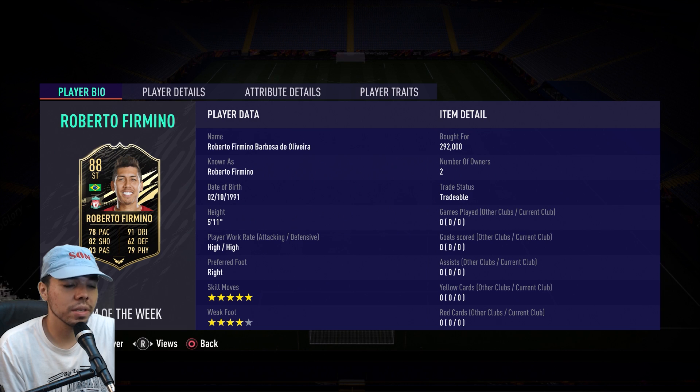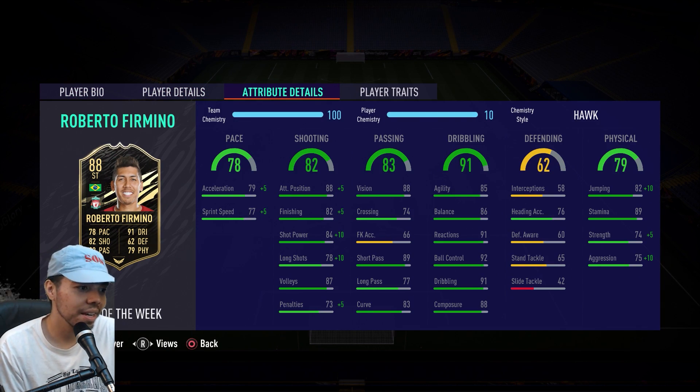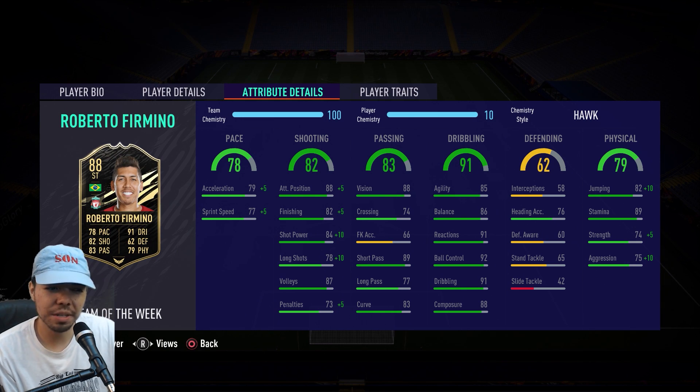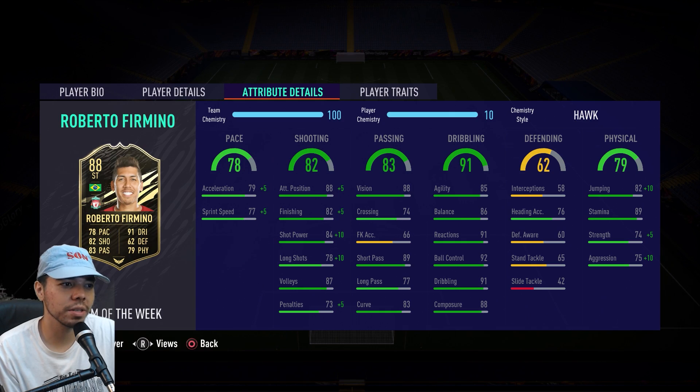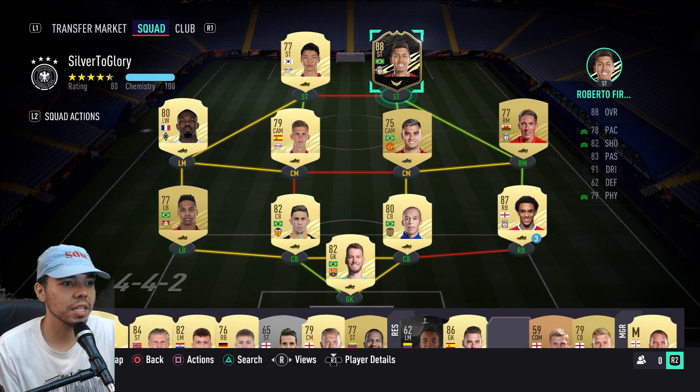Now he does cost 292,000 coins, so I honestly like to do player reviews for cheaper players, but I kind of wanted to just do this one — I had enough coins and it's a really good card. I added Hawk, which boosts the pace, shooting, and physical. It's a very good card overall, there's not much to boost. I would probably go with something like Hunter to boost the pace and shooting, but because I'm going to be getting rid of this card pretty soon after, I don't want to waste coins. I know people always play Bobby Firmino as center mids, and you could do that, but I think it's kind of weird. He's probably a very good striker, and as long as you put stay forward while attacking, he's not going to drop back too much. He has flair, outside foot shot, 5-star skills, 4-star weak foot. I expect a lot of golaços.